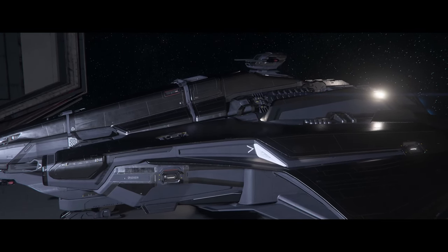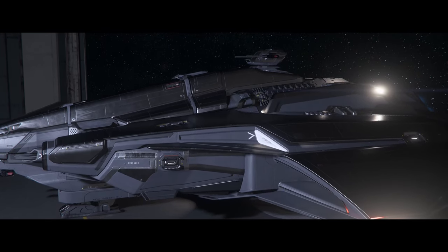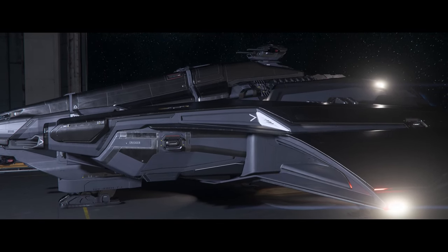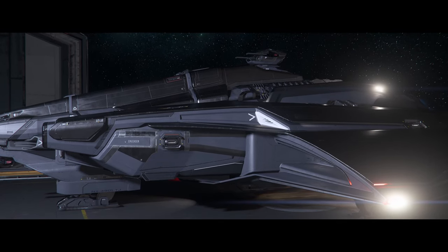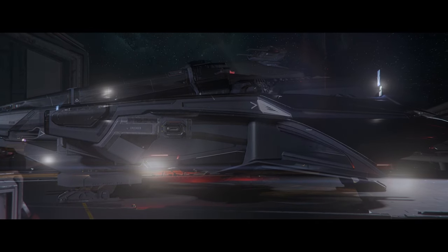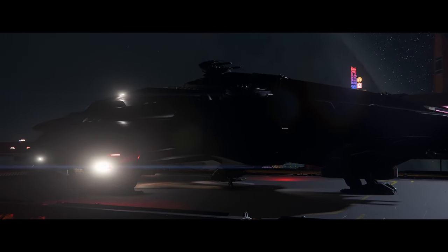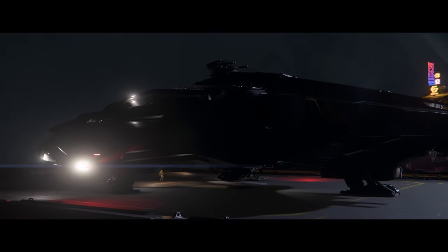Now about the Aegis Saber Firebird — it's a medium fighter. The description says: 'When frontline scrimmages call for a swift and decisive offensive, the Saber Firebird is the ideal medium fighter for any arsenal. Taking the already battle-proven Saber, Aegis has designed the Firebird variant with an enhanced missile launcher capable of engaging with a wide array of threats.' Interesting — this is one of the ships I look forward to seeing this coming fleet week.